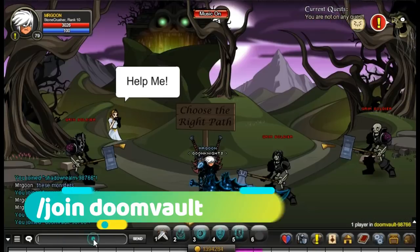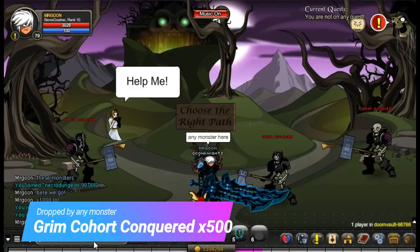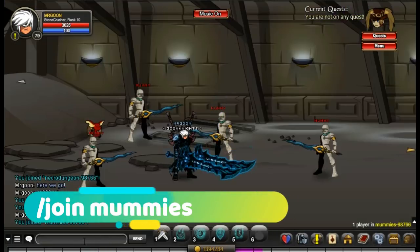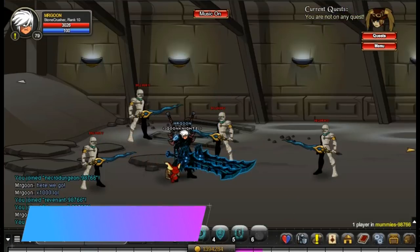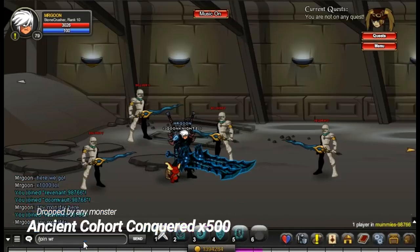Head back and turn that quest in — make sure you keep the quest reward item because you will need it later on. Then come along to Join Doom Vault for the Grim Cohort; you can defeat any enemies in these rooms. Join Mummies is the same — this is for the Ancient Cohort, any monster will do.